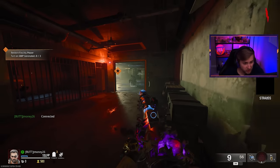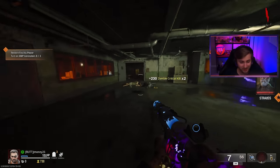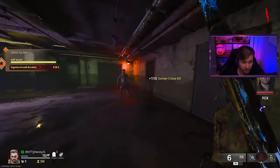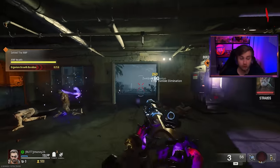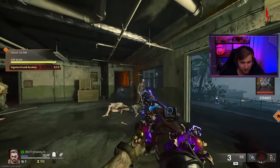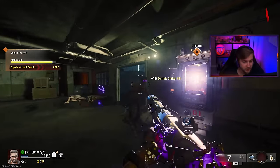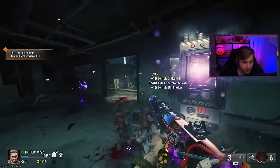I haven't done the Easter egg here on Terminus at all yet. I think I've maybe done the first step when we were hunting it, but we couldn't get it figured out back on the day it came out. I've also never used the Beam Smasher Wonder Weapon, so it's going to be a first for me today. I've tried to stay as blind as possible to it, but I've seen a few spoilers. The only thing I really know is that the boss fight at the end is pretty difficult. I haven't watched anyone do this Easter egg and I just hope we can somehow pull it off while getting our camos.